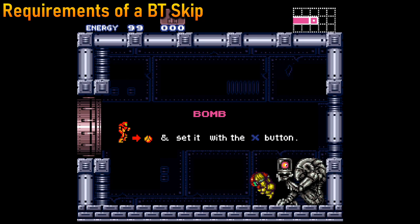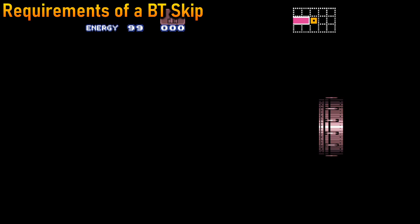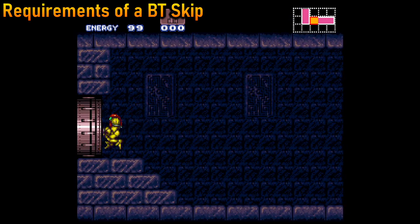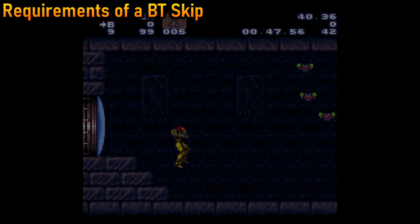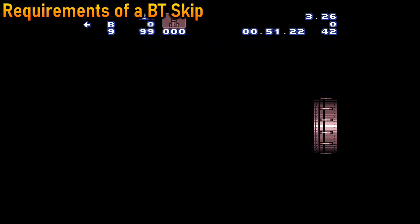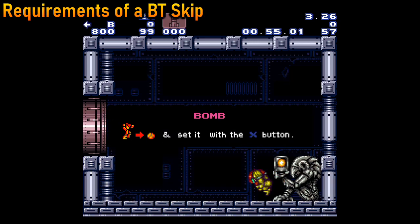There are roughly 31 frame-perfect inputs required to pull this off. Even if you do all of these frame-perfect inputs correctly, the game flips a coin at the end to determine if it actually gives you the skip or not. Super Metroid likes to do that. If it lands tails, you remain stuck in the room because you started the maneuver on the wrong frame. Waiting one more frame before starting the whole maneuver would have resulted in success.